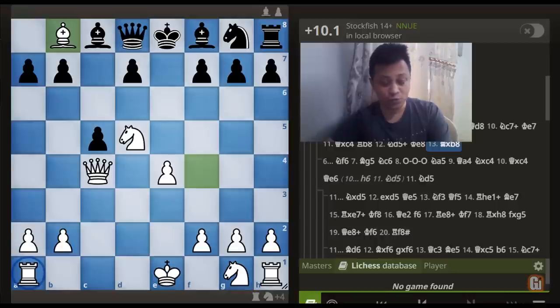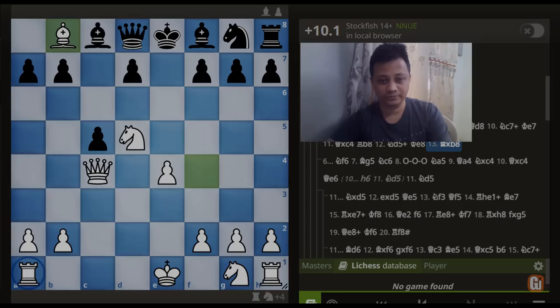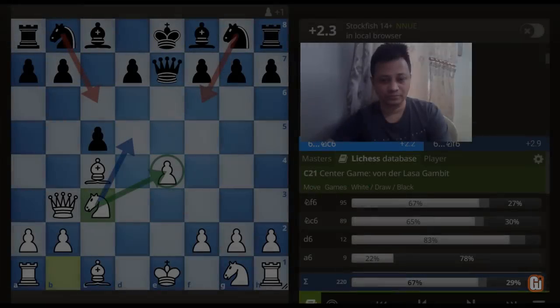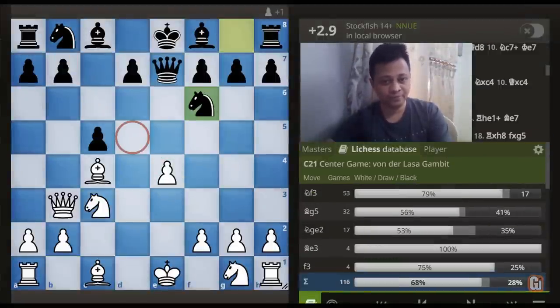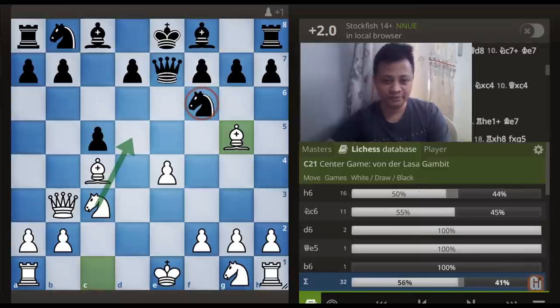So watch out for this nice high-profile trap if your opponent continues with Knight to c6. The second choice Knight to f6 is not good either, as we can simply continue with Bishop to g5 pinning down the Knight and threatening Knight to d5, something that can turn out horrible for the Black camp. For example, I can show you a model game between two 2500-rated opponents where Black continued with Knight to c6.